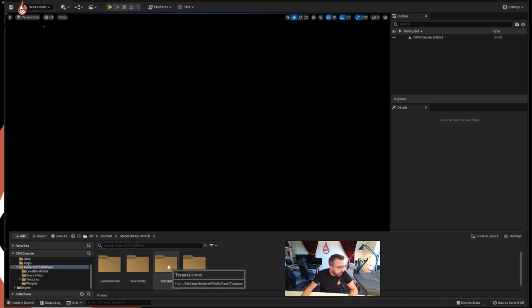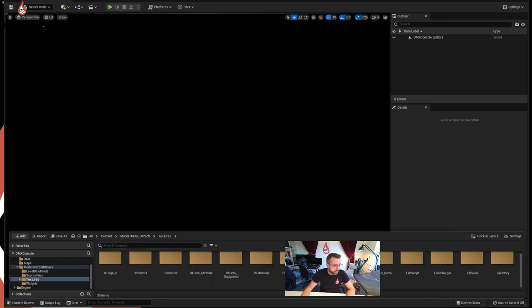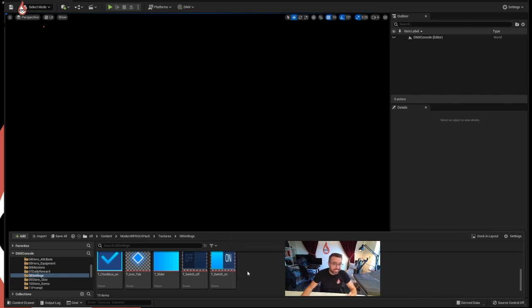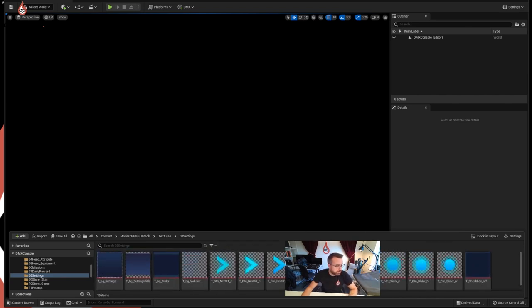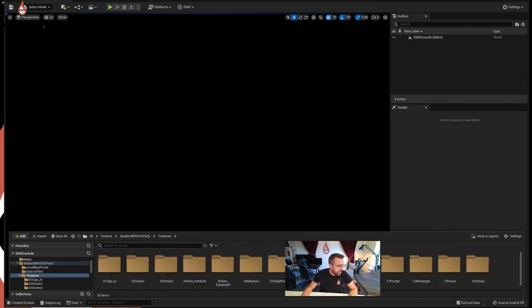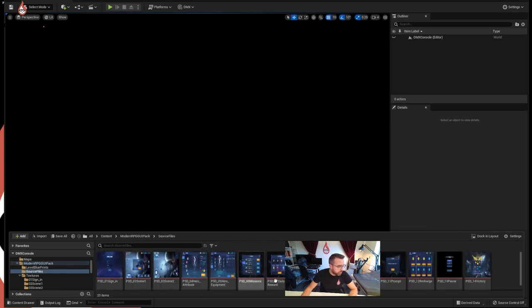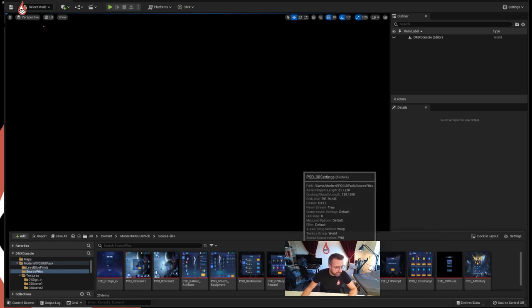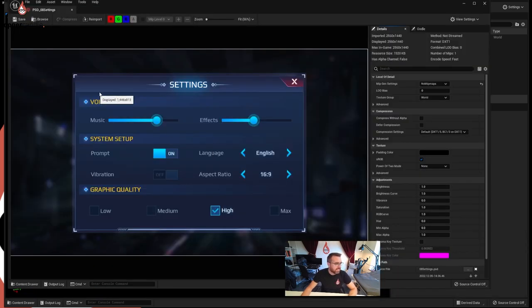Going back, they've got textures - textures for each of the things in the settings widget, so everything that's in that widget is here as a texture. This is actually what we want for this project, we'll come back to this. The source files aren't relevant to us, but you can see what they're intending - you can see the picture of what they think it should look like. Some of this content is used in the widget, so the backgrounds and things you'll find in there too.